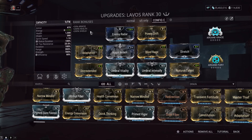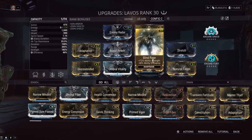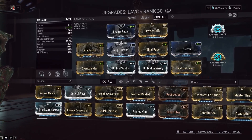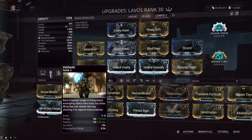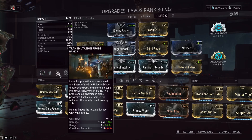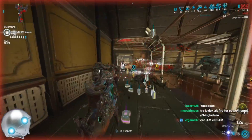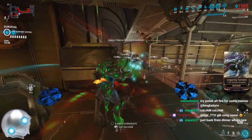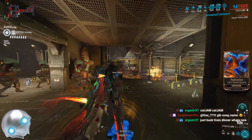For the Lavos build — we have a full video guide on the channel — but the general gist: you want high range, some power strength, and some health. Natural Talent is personal preference. High strength and range lets you easily heal yourself with his first ability. With Cora's Snare as a Helminth infusion, it groups all enemies up and makes them easy to kill. Transmutation Probe lets you get cooldowns back really fast.